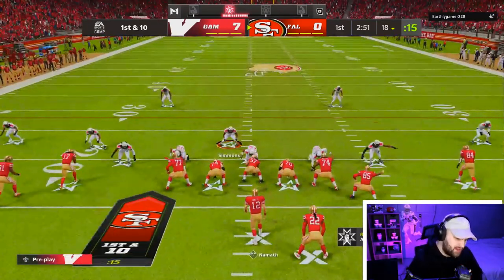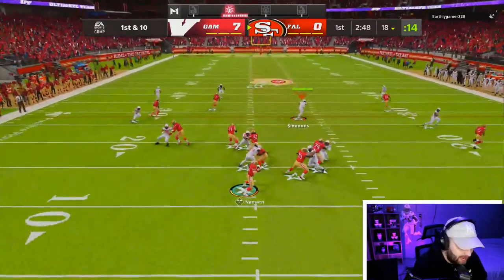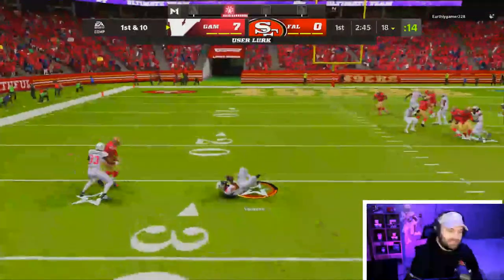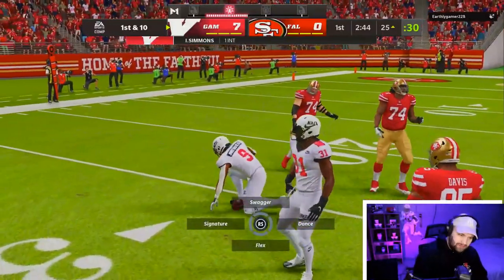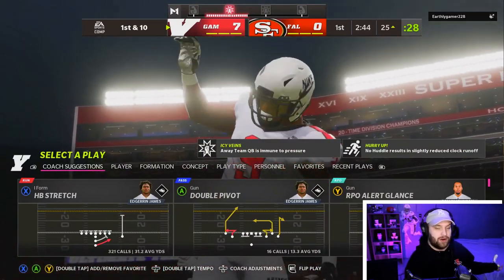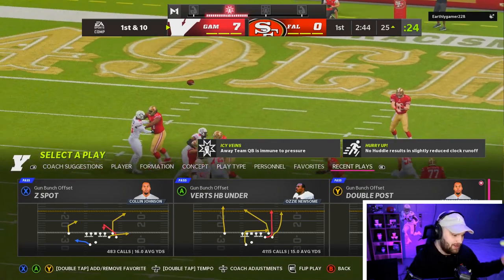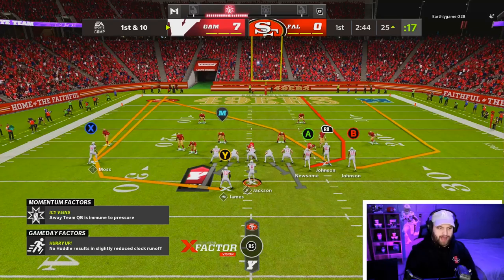Let's see what he brings on defense. It looks like a Niners theme team — he has Calvin and Tee as well. He throws right at us and I get the interception! When we did the Lamar gameplay right before this, Isaiah Simmons got a pick on the first play of defense too — kind of crazy.